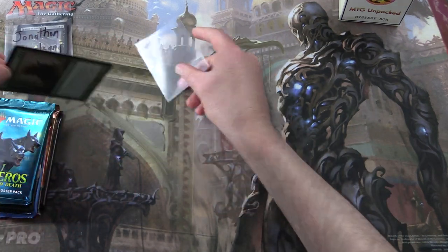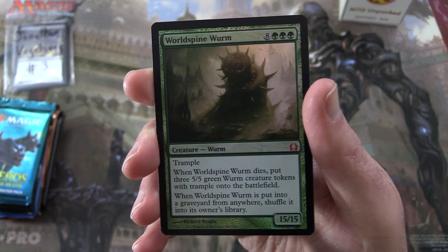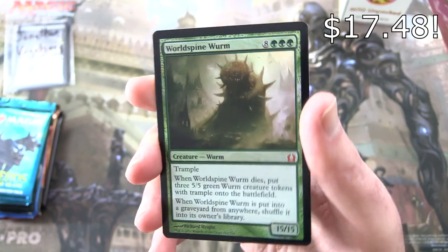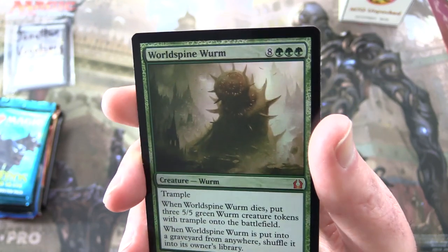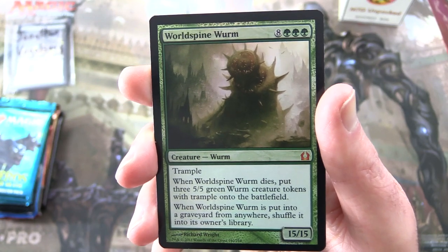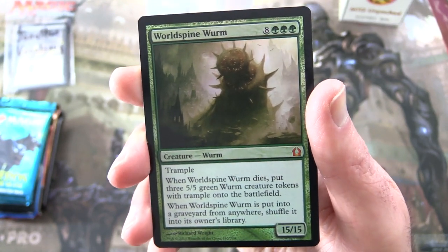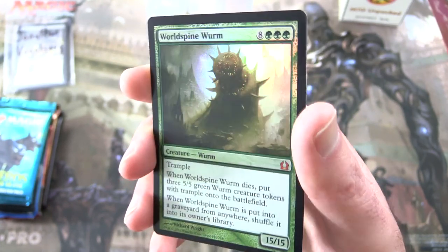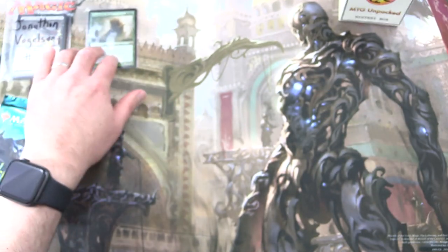Let's check out the dirty big creature today. One of the things with these Chaos Boxes is we have foils — premium foils in each box. We have a World Spine Worm, a mythic creature worm. This guy is 15/15 for 11 with Trample. When World Spine Worm dies, put three 5/5 green Worm creature tokens with Trample onto the battlefield. And when it's put into a graveyard from anywhere, shuffle it into its owner's library. This guy would be right at home in Ikoria — which, incidentally, next month we should have a whole stack of Ikoria, so stay tuned.